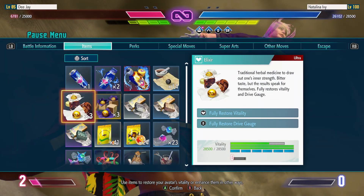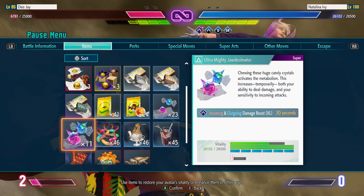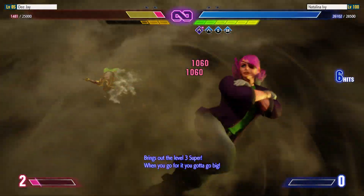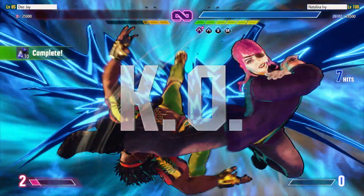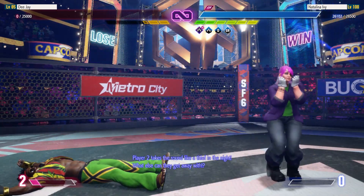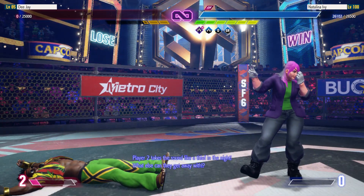We're going to feel this. Brings out the level 3 super — when you go for it, you gotta KO! Player 2 takes the round like a thief in the night. What else can they get away with?